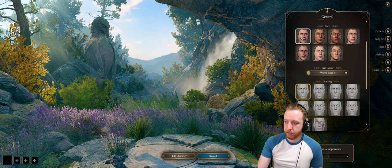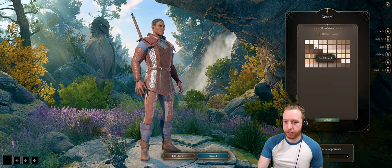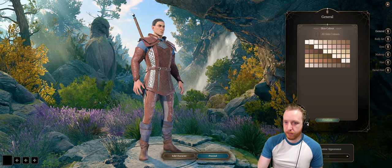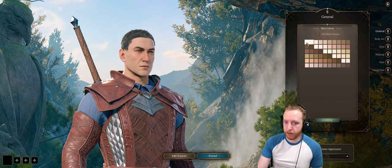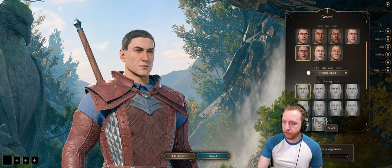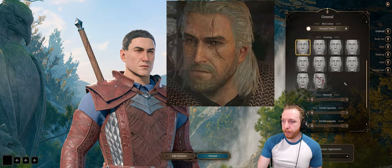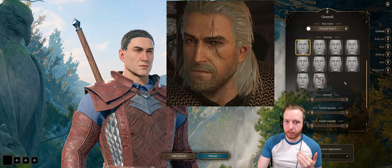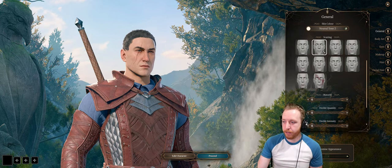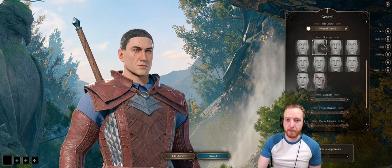For face, let's go ahead and do head 5. Once we start doing some of the customization I think it'll come together more than it does right now. For skin tone, let's do neutral tone 2 — he's a little bit pale, but this feels slightly too pale, so let's knock it up a shade. For scarring, he definitely has a few notable scars on his face, most prominently one that goes across his eye, plus a small one on his nose and another on his forehead. Given the options we have, scar 1 is the one that matches the best.